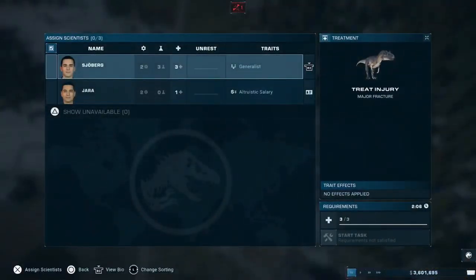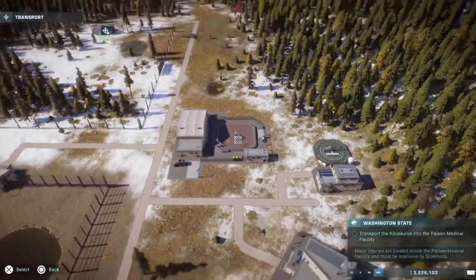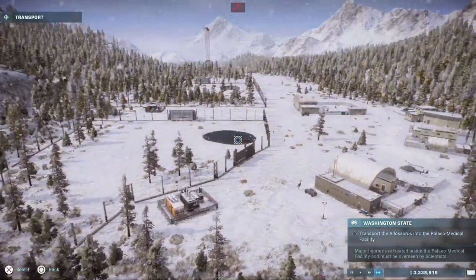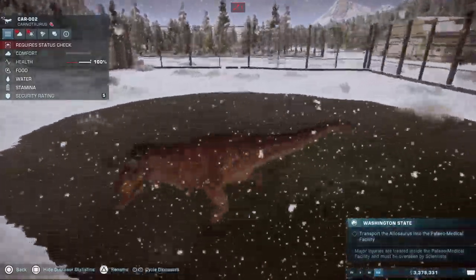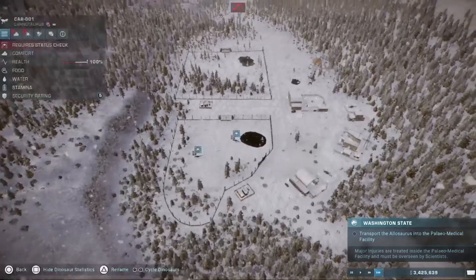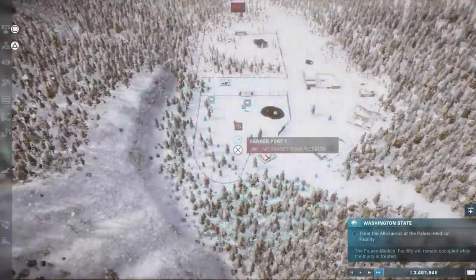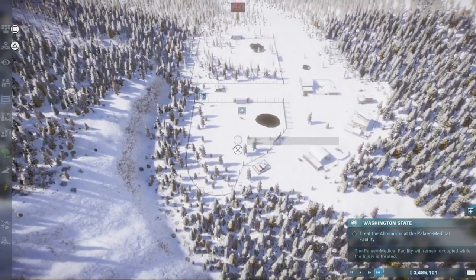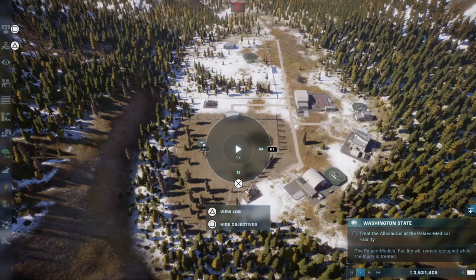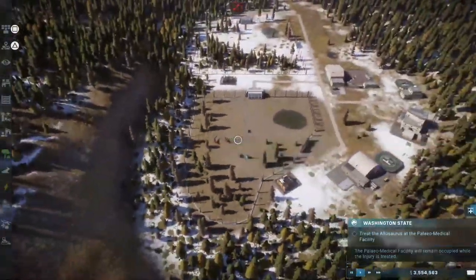We'll move it there right now — we'll fast forward that as well. What's going on? Were these two just fighting? Transporting asset. The snow's made it go down again. We're going to add you to a patrol — all right, there we go, fantastic. They're fine.